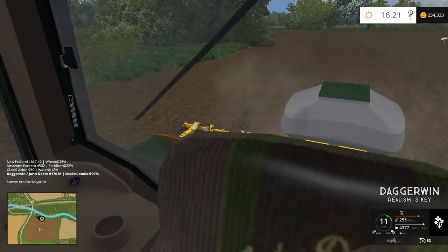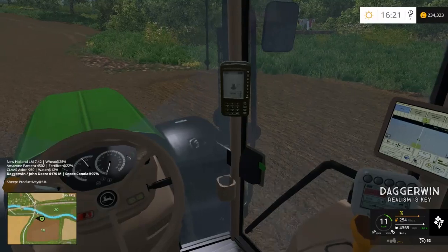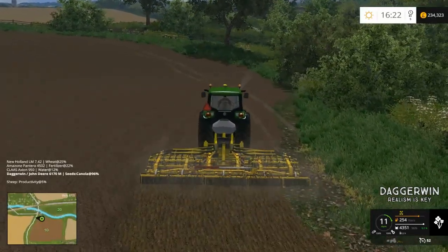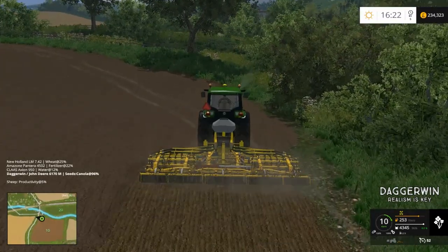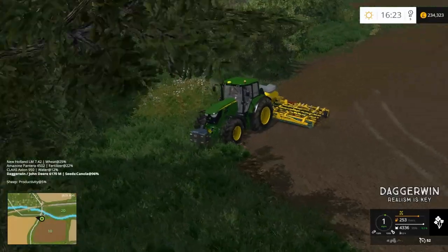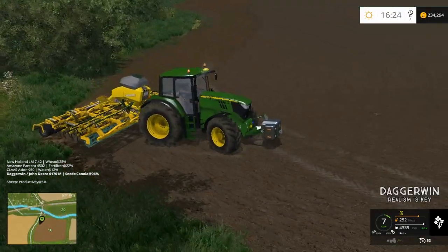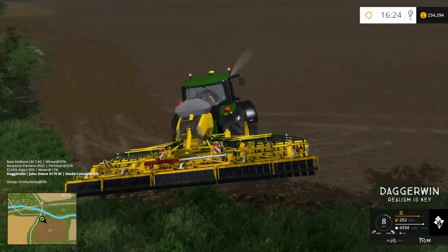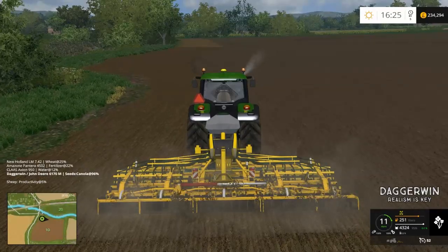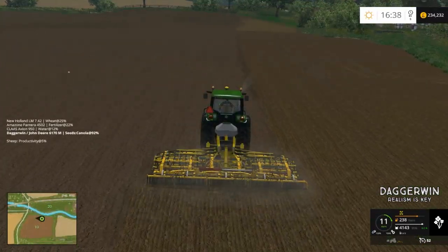The only thing about interior view is because I can't really see over the seat there - because we're a small person - I can't really see if I'm in line, which is why I come out of cab view. I think I just did that wrong, I'll do that differently next time. I won't turn around the corner, I'll just keep going straight. Yeah, I think that's better - seems to be working quite well.